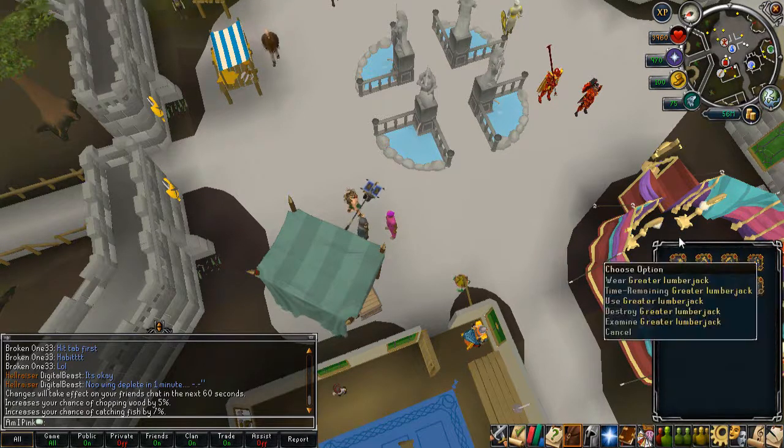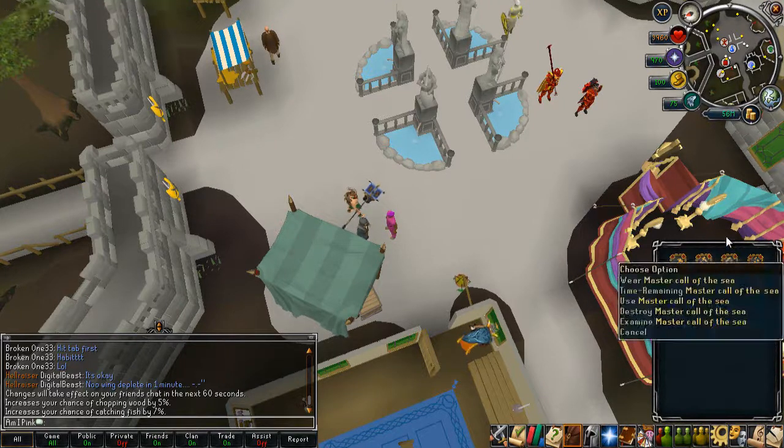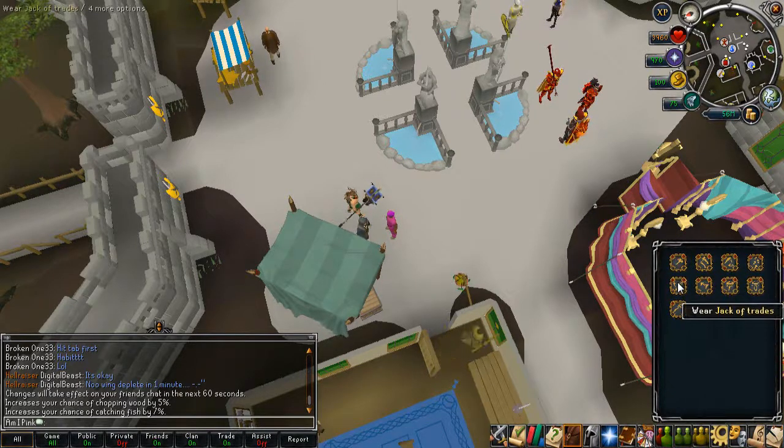These are really good for all the slow training methods. When you're chopping ivy, Greater Lumberjack will give you noticeably more XP per hour. Greater Quarry Master helps at the Living Rock Caverns, Master Call of the Sea helps when fishing high-tier fish like rocktails on your way to 99, and Greater Tracker helps with jadinkos, which can be a pain. Those are the skilling auras I have — now on to the actually good ones.